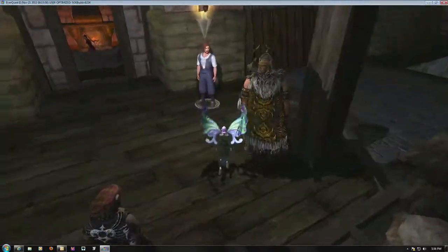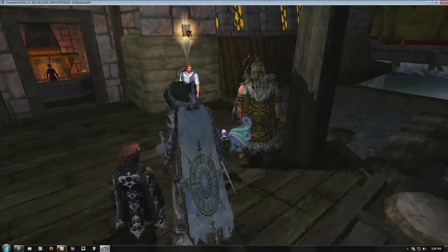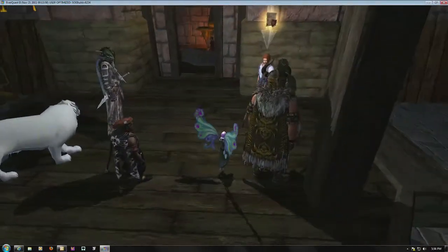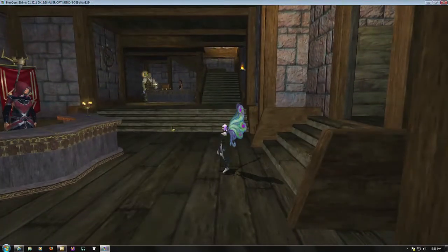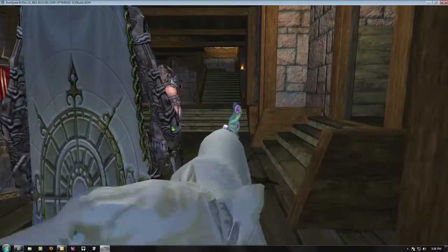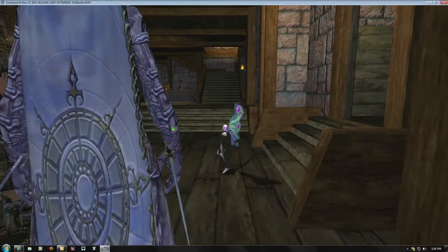Mercenaries are another cool feature coming with the Age of Discovery. They are hired hands that you can pay to help you fight. They act like a group member and they'll take up a group slot in your party. They also demand a share of the loot, and you have to pay them a regular salary or they will quit. But they're a great option if you need a little extra help to run a quest, or if your group just can't find that last person to run a dungeon — they can even join raids. Mercenaries come in five general categories: tanks, healers, melee DPS, caster DPS, and support.